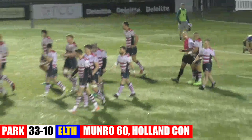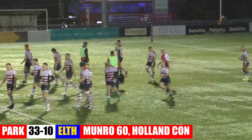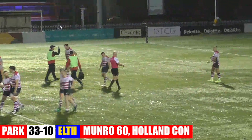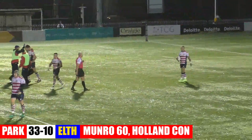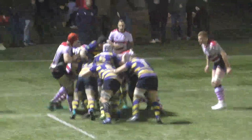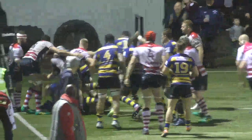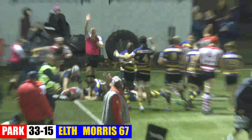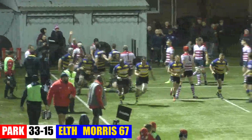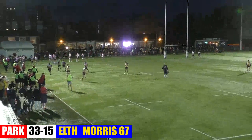Maybe the proverbial nail in the coffin. Joe's done well there — he's hit the hard line, cut back, it's a hard thing to defend. The lineout goes short. He's looking to drive this one over and they do get it over. Number 17, that is Nathan Morris the substitute, who scores that one.